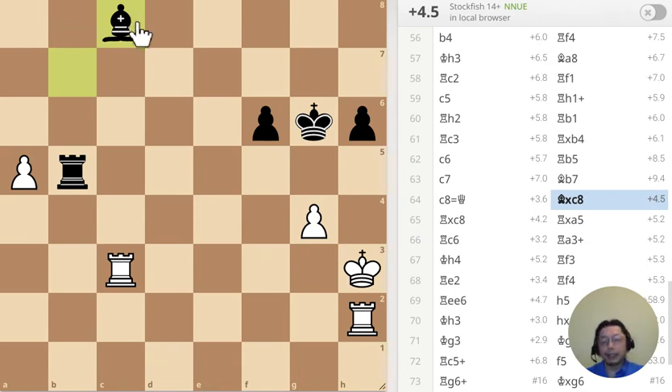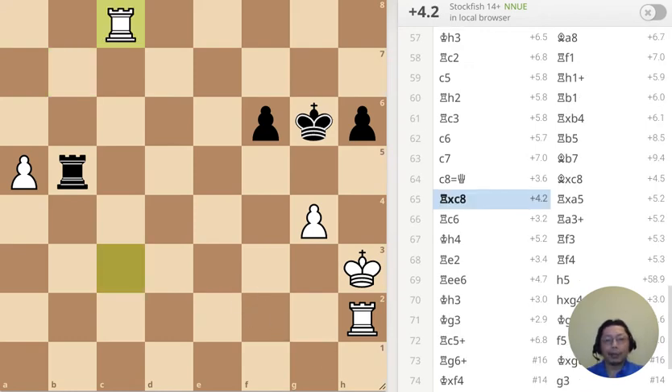This is puzzle number three: Black has just captured the pawn at c8, what should I do? First time you spread the bishop, second time you spread the bishop, but the third time I just take it — there's no reason for me to spread the bishop anymore. I know that I've planted my pawns over there, so there's no reason to keep spreading the bishop.